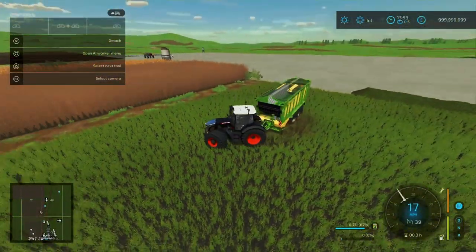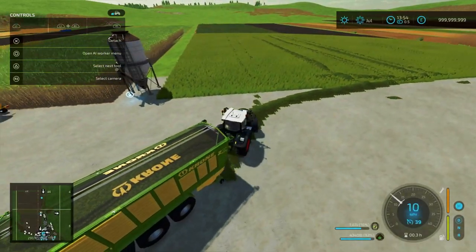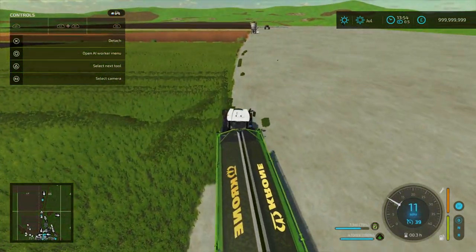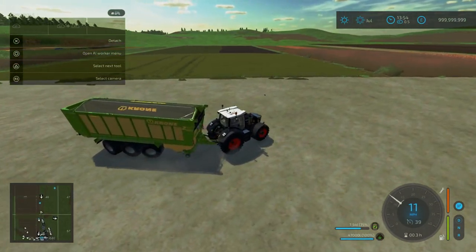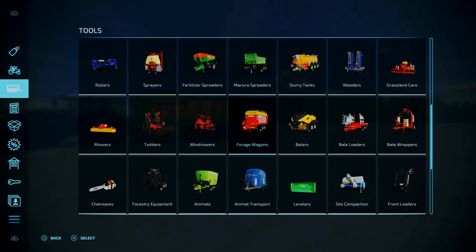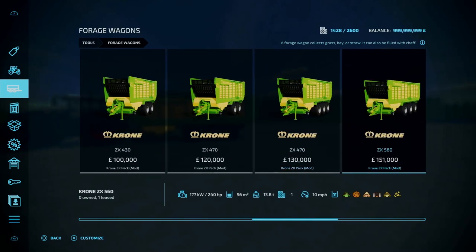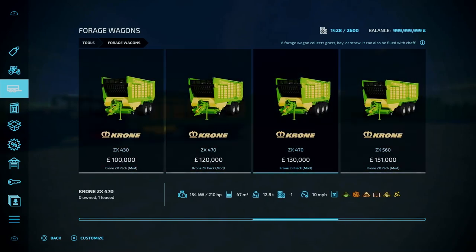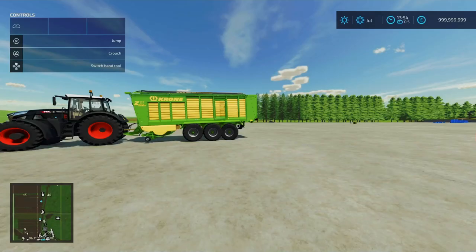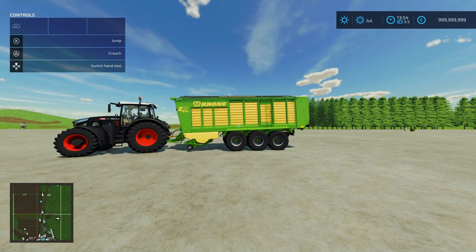Prices are pretty expensive — 100 grand, 120, 130, 151 grand. Working speed is 10 miles an hour. 240 horsepower for the bigger one, 210 for the medium ones, and 190 for the small ones. Anyways, that is the Chrome ZX Pack by HIHD.